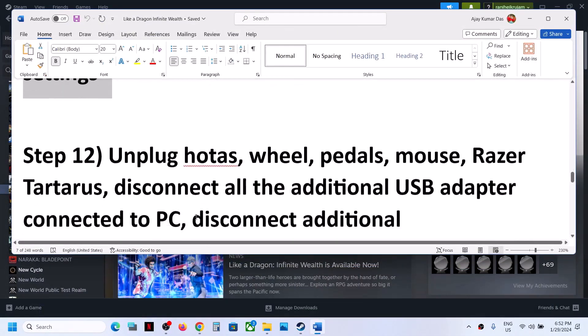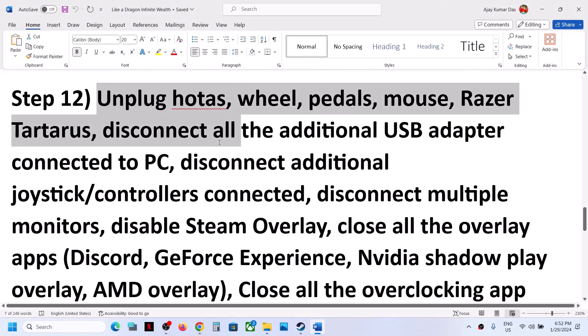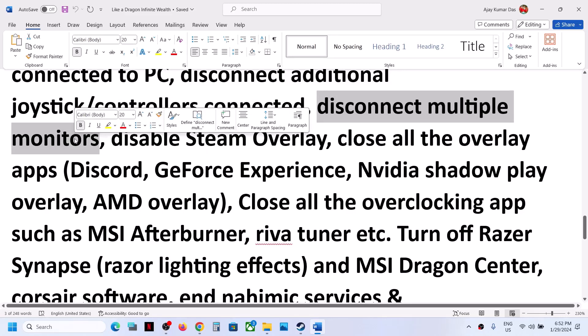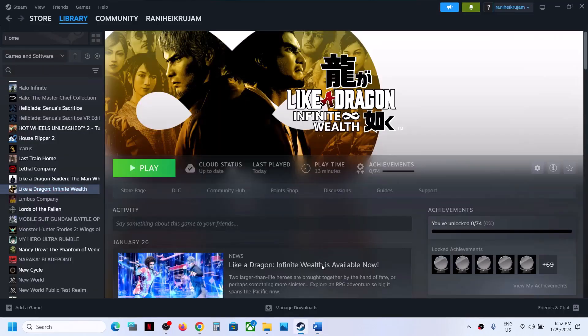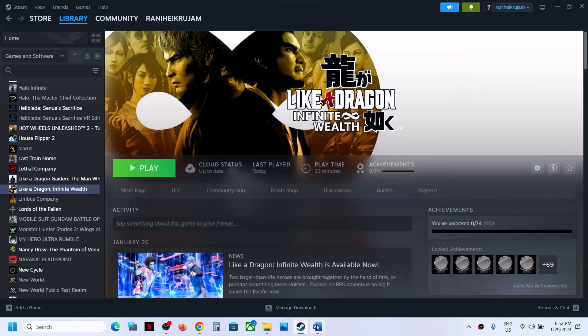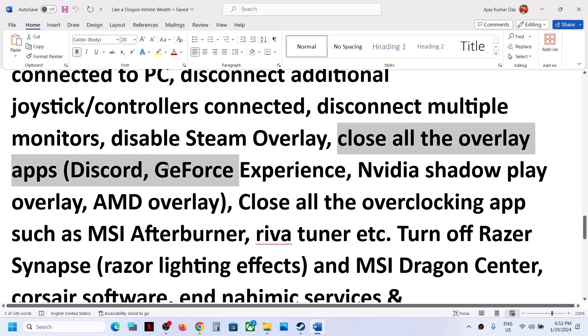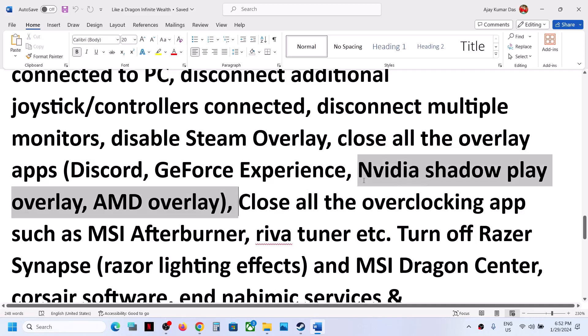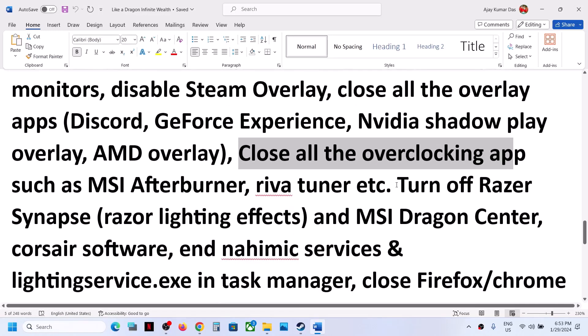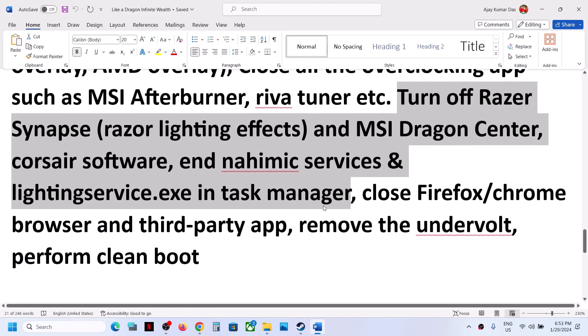Still facing the problem? Unplug external devices from the computer, disconnect any additional controllers, and disconnect multiple monitors — try launching the game on a single monitor. Disable the Steam overlay by right-clicking the game, selecting Properties, and turning off 'Enable the Steam Overlay While In-Game.' Close other overlay applications such as Discord and GeForce Experience. Close all overclocking applications like MSI Afterburner or RivaTuner. Close all third-party services so that only the game and Steam are running. If you have undervolted your computer, remove the undervolt and launch the game.